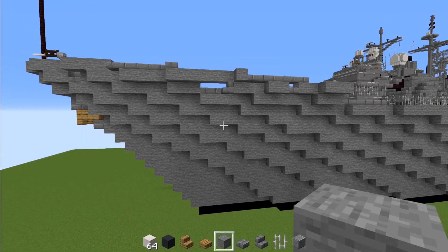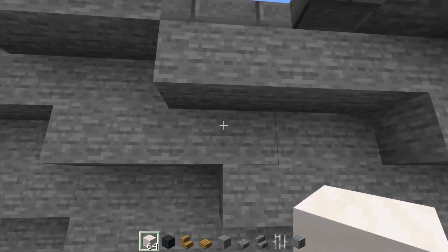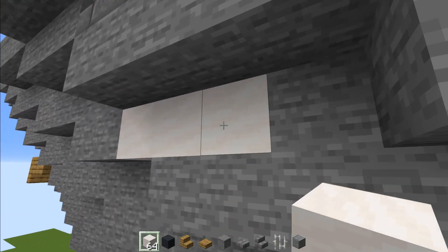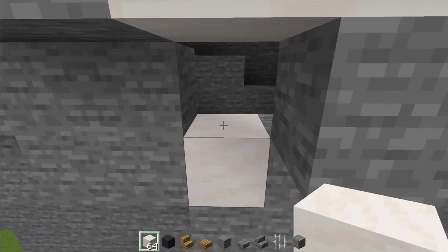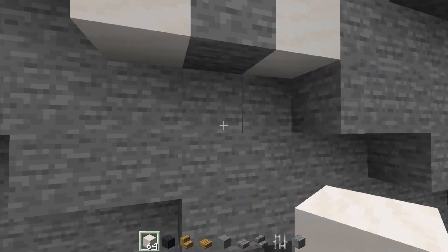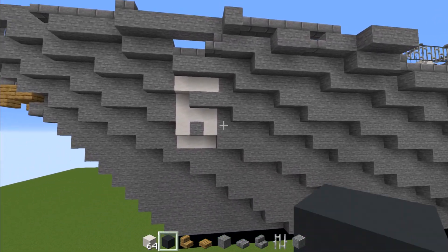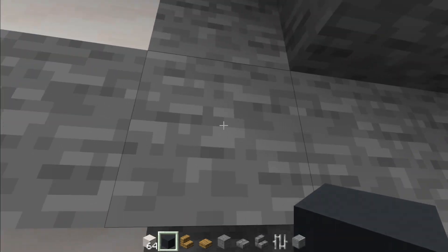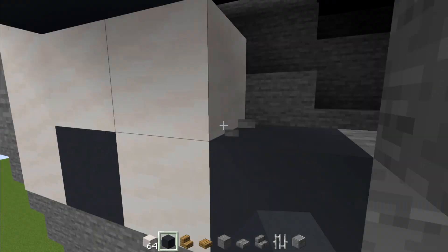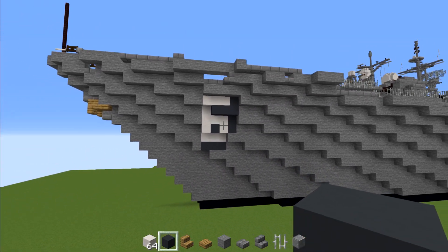After we fix that up, we're going to take out quartz and go right here to make a six. We're going to replace these blocks with smooth quartz — three blocks long like that. Then we'll try to make that six as we go down. Here is the bottom of the six. After we've done the six shape, we'll add in gray concrete next to it and on the inside part of the six so that there's a little drop shadow. This goes all the way to the bottom. There is our six.